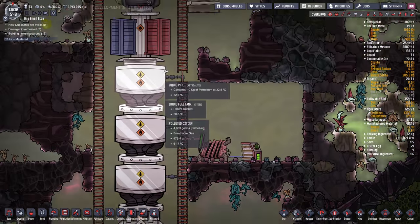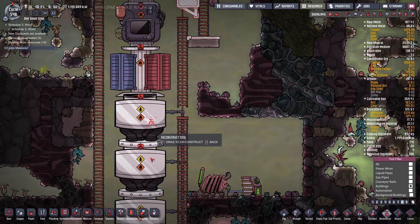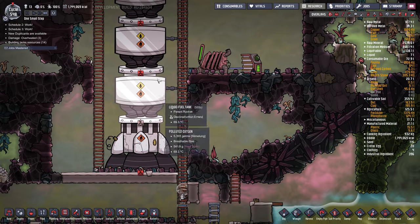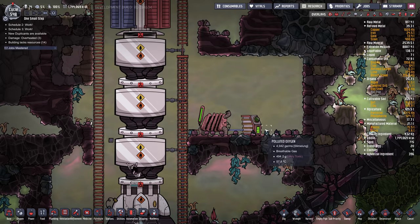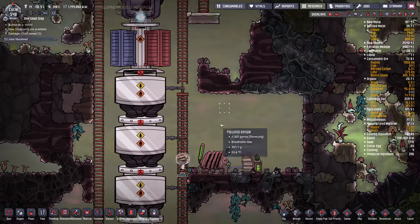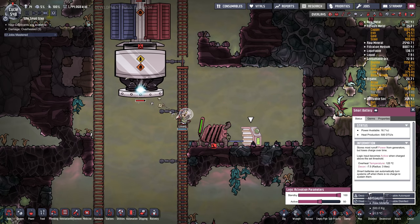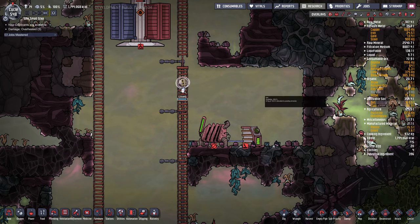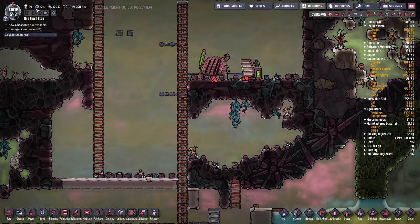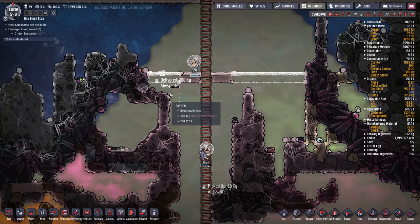We actually have a dupe sitting in the rocket right now, so I'm going to deconstruct the rocket. Hopefully the game doesn't crash - last time I tried to do this, it crashed. Goodbye rocket. That means the petroleum is going to fall out of the rocket, but that's okay. Don't really need this coal generator here anymore - I'm just going to disable it so we don't waste coal. Goodbye rocket. And Michael should have fallen out - yeah, we're back to 14 dupes. They're building this light layer, that's good.